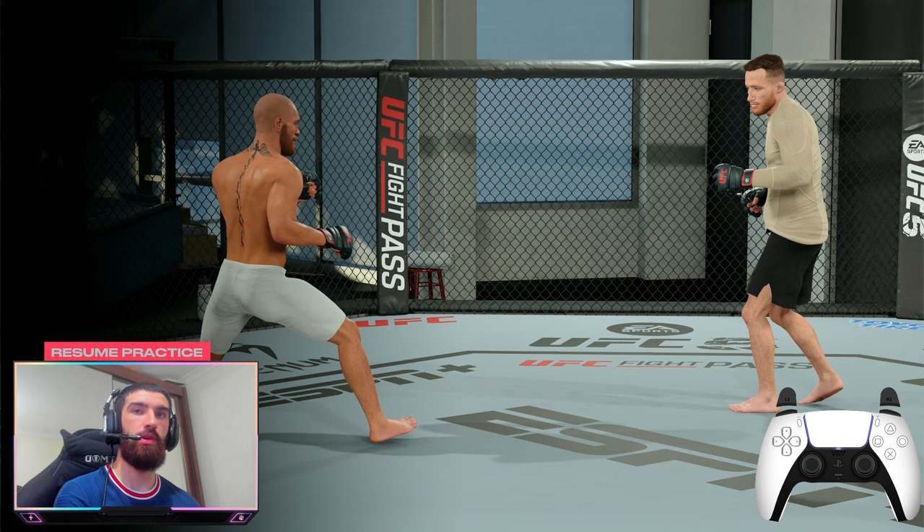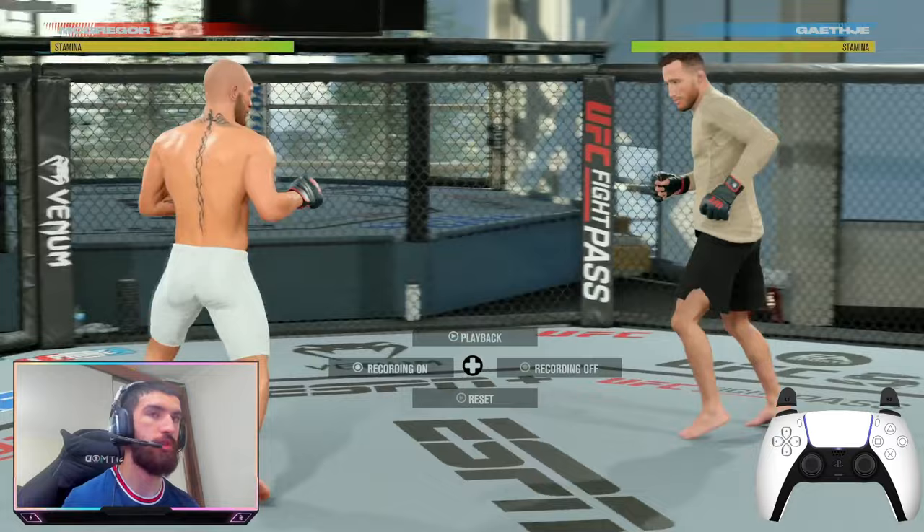Welcome back with another video. In this one I'm going to show you guys how to do lunging strikes — the lunging hooks you see me throw on stream. I use them all the time to punish my opponents. You could do it off blocking a head kick — they can miss a head kick and you can close that distance and punish them. Super good counter. At the end of this video I'm going to show you clips of me using them in real fights. But right now we're in practice mode against a computer that won't move.